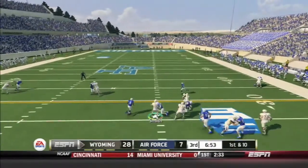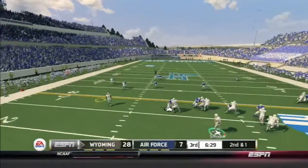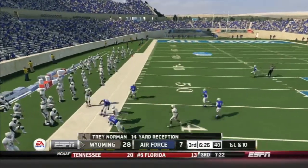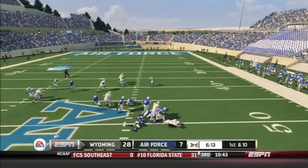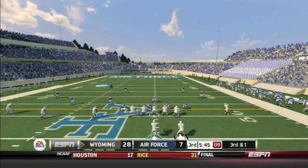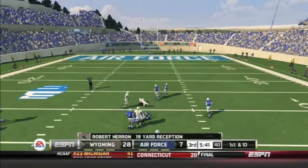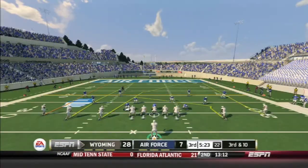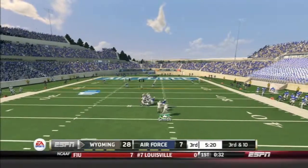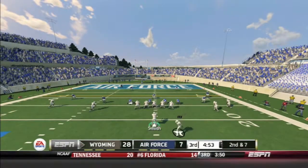First and ten, Cowboys. Smith takes the read option left, picks up nine. Trips left — hits Trey Norman on the bubble screen and he's got some room to run for a 14-yard gain. First and ten — read option right again. Smith breaks another tackle and picks up nine yards. Third and one, trips left — Smith drops back and hits Herron across the middle for another first down, a gain of 19. Ace formation — Smith drops back and is not able to thread the needle to Robert Herron. Third and ten — Smith rolls right, doesn't see anything he likes, but picks up the first down barely by a yard.